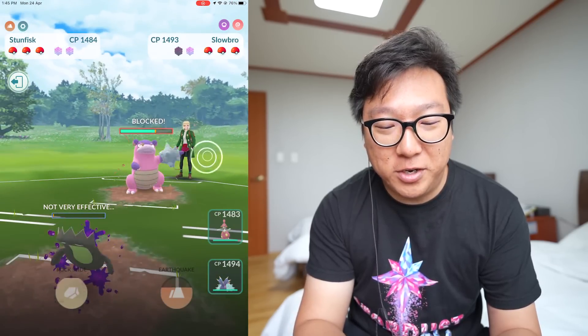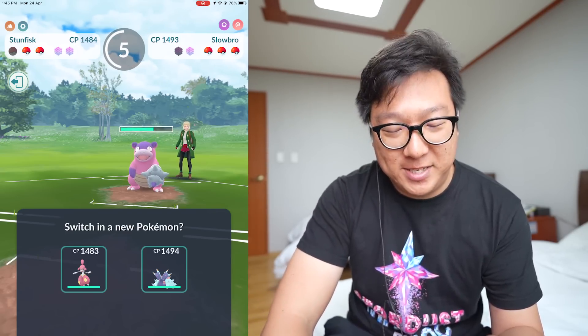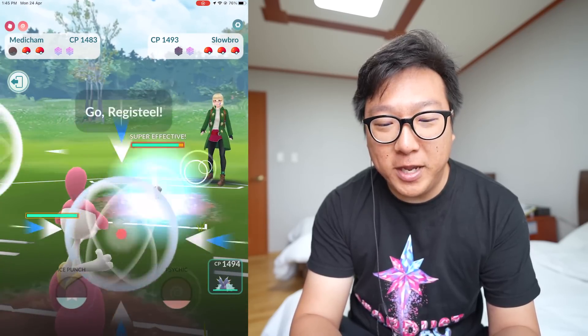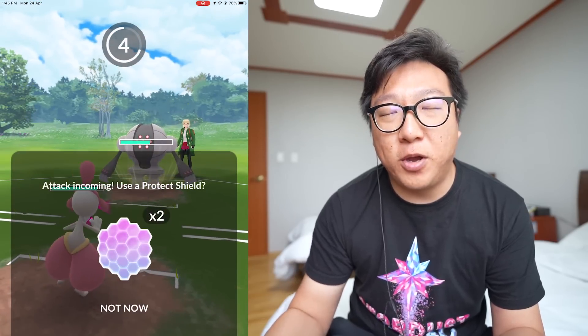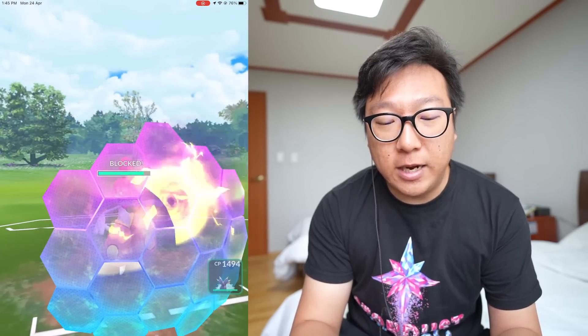No freaking way — we survived that! We are not in a great situation though. That was a very surprising Focus Blast. Bringing in Registeel now, which is good for us. My heart is racing — we should have tapped Psychic earlier. Going to have to shield this and keep Medicham to handle Galarian Slowbro. My attack fell — okay, focus. Should have used Psychic earlier to do slightly more damage.